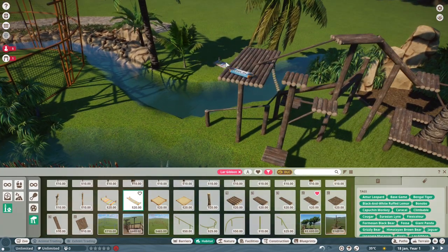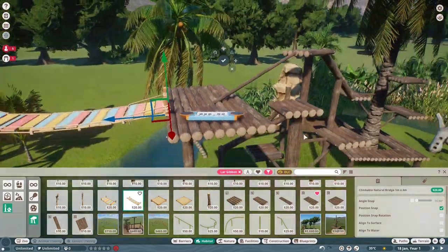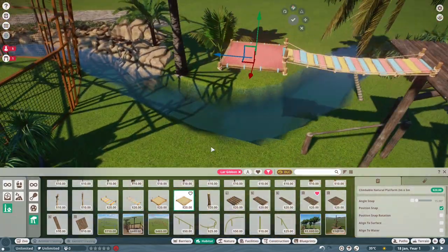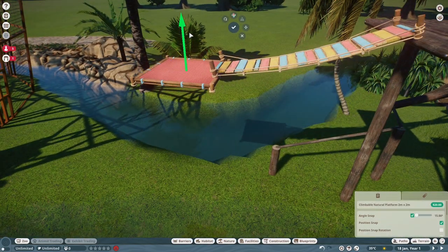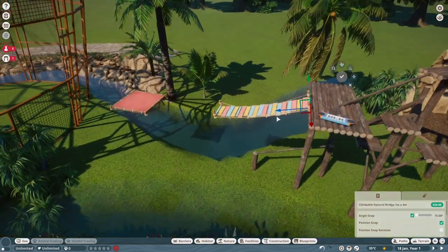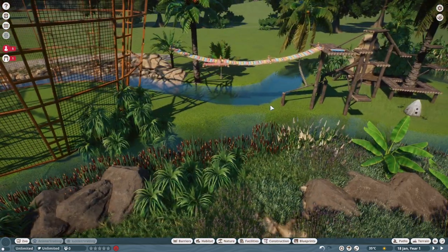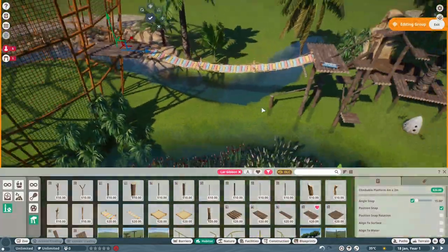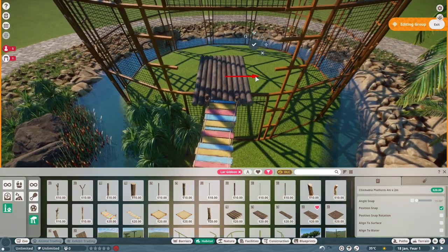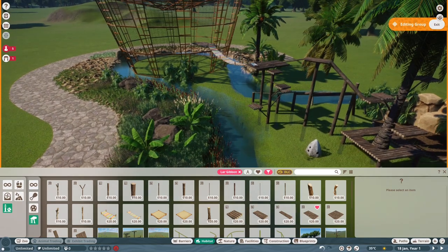I needed the climbing frame extended into the gap in the structure we created at the start. The foliage, water, and rockwork are all in. Now I need to create a bridge leading into that gap so the Lar Gibbons can climb up and into there as well. This gives guests a closer look at the gibbons because they can get closer to the structure.